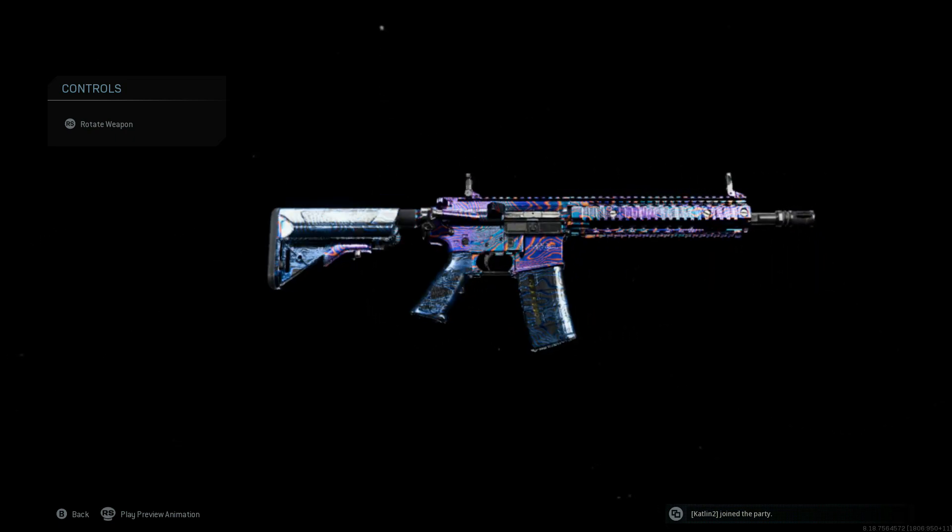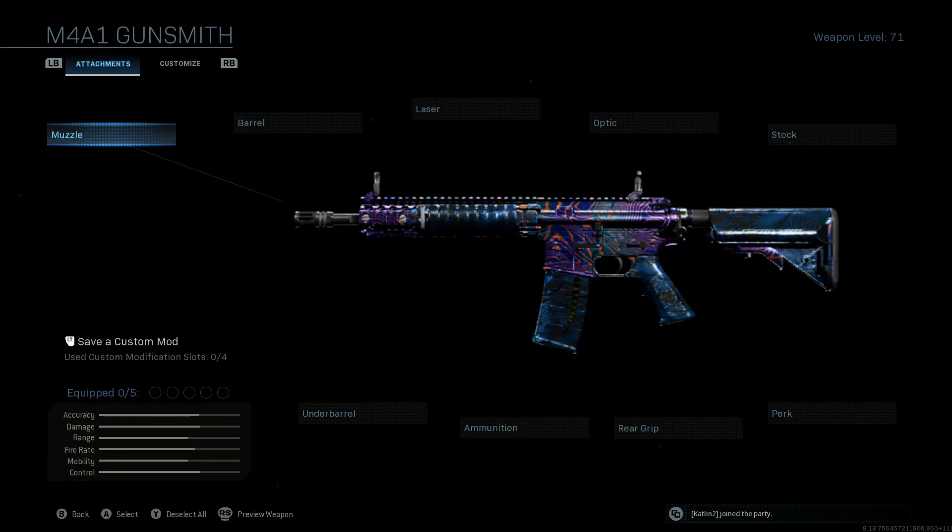Right now we're throwing on some attachments on this bad boy to make it play out aggressively with the standard 5.56 ammunition that runs in this. I've already done a 9mm class setup covering the 9mm ammo attachment and that itself does play out very well as an aggressive class setup, but if you want to rock the 5.56 this is the way to go, and this one right here is actually probably my preferred way to run it.